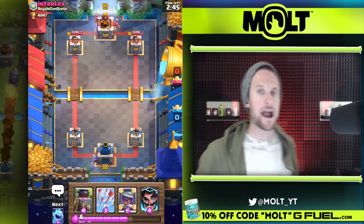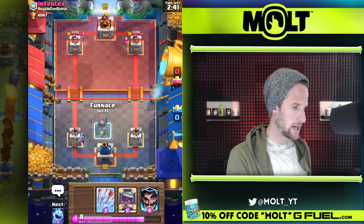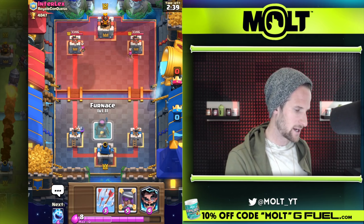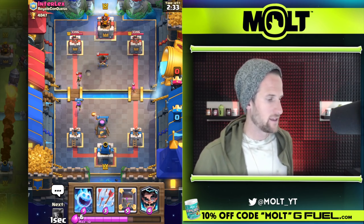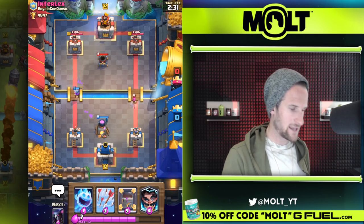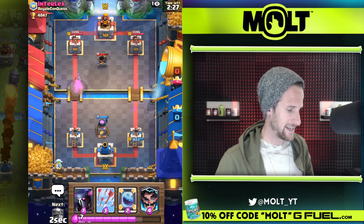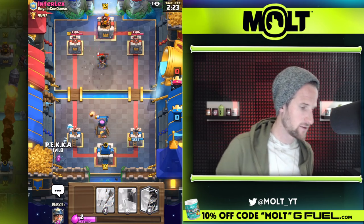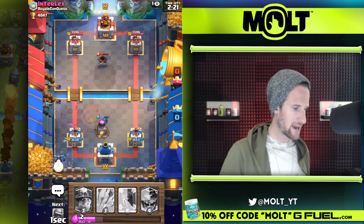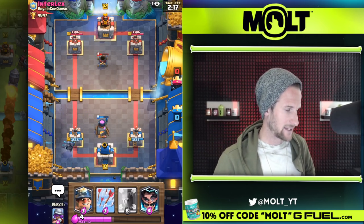So we're playing Royale Conqueso — this is Alvaro's professional team. We'll see how we do — might be running into an RG here. Nope, no RG. We are going to be seeing the mortar, so all we have to do is try and play the same way we played before. Just letting his thing do its thing — that's okay. The mortar is just going to be wasted right there as well.